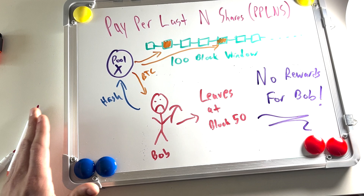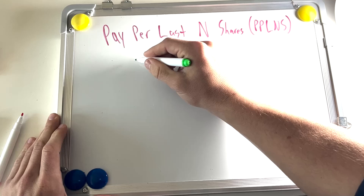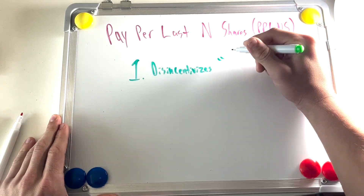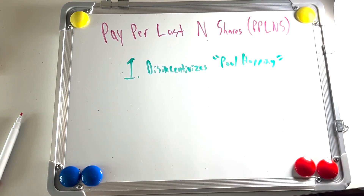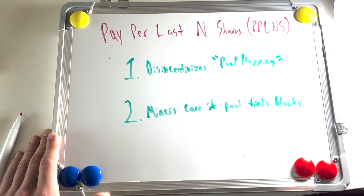In order to receive their payout, miners must be hashing to the pool for the entire duration of whatever the specified window is. This structure does two things. First, it disincentivizes pool hopping — you don't want to leave a PPLNS pool early and miss out on mining rewards if blocks are found. Second, contributing miners actually have to care if the pool mines any blocks, as they don't receive payouts if no blocks are mined.